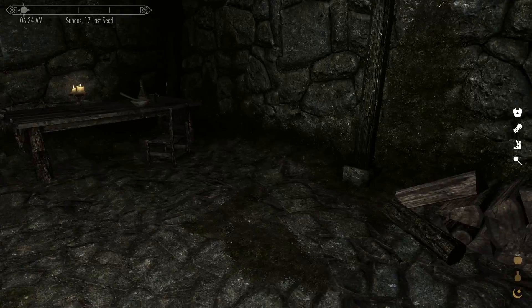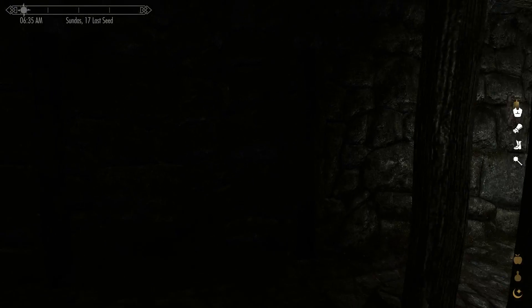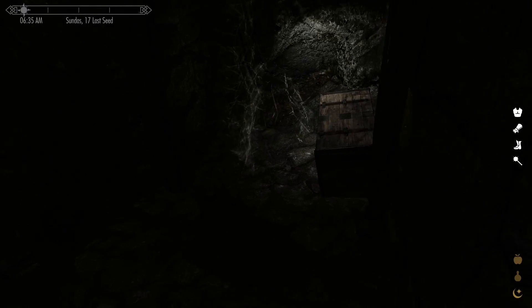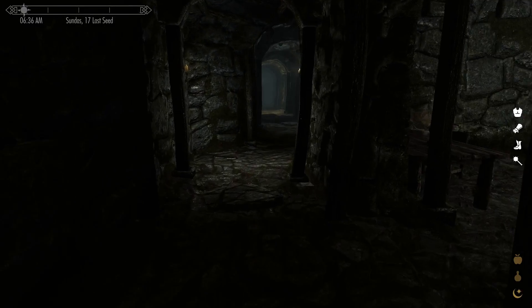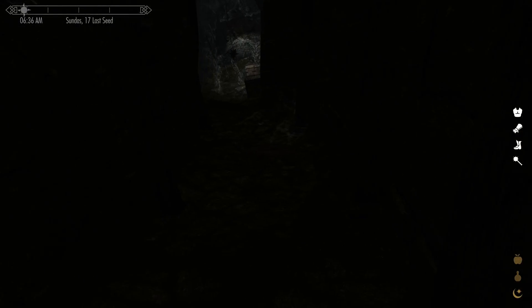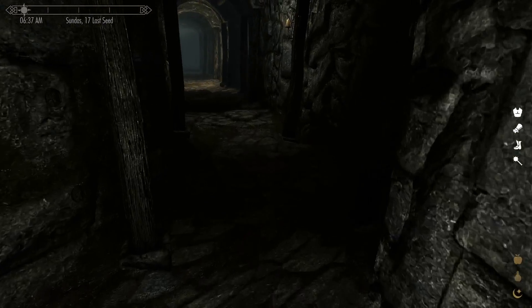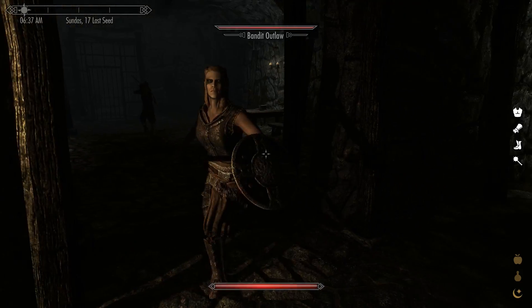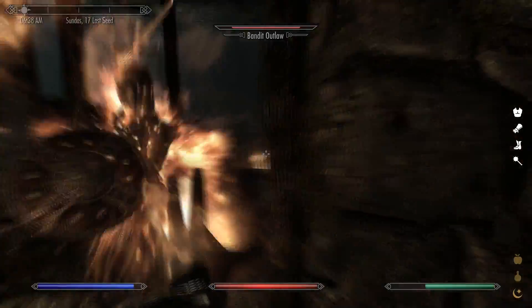Woodcutter's axe — that's amazing! That allows me to collect firewood. Don't need a spoon. Hello, I'm here for your magic. Take all. We gotta get — what the heck. Well, that's not a very good trap. We should probably keep a lookout for those. These guys are a little harder.